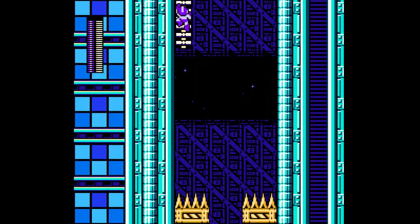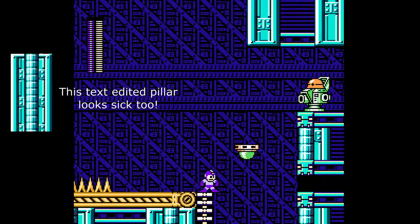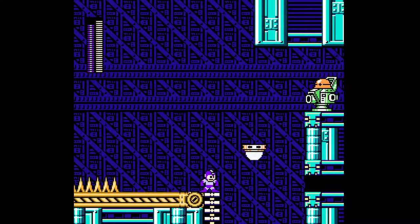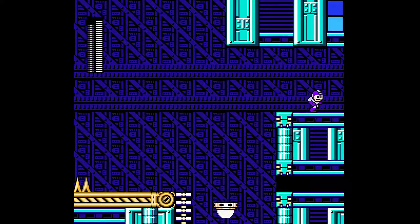We have a ladder here and we could also go up here. Okay yeah, we're going to try to shoot from here. Dude, that's cool — that's why he added this weapon. This is Pierce's armor — it just goes straight through.